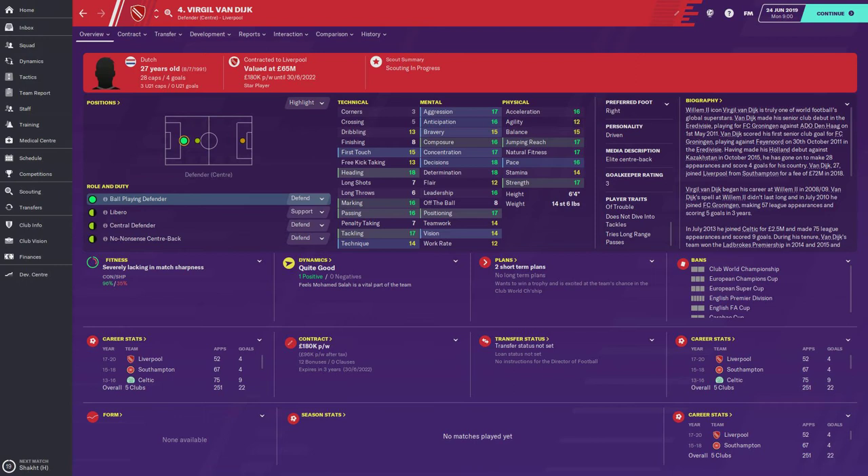He hasn't been at a club for more than 75 games — 57 at Groningen after leaving Villans, then 75 at Celtic, 67 at Southampton, and 52 at Liverpool. So 251 games, 22 goals. Not really a massive amount for a 27-year-old, but he's an absolute quality player.